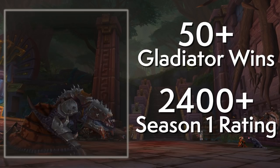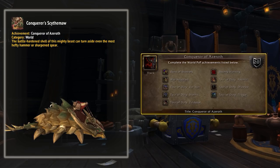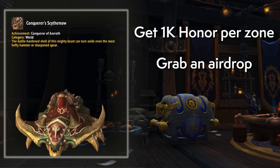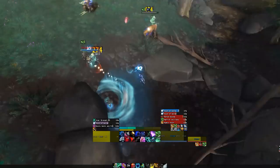For PvP content, if you get 50-plus Gladiator wins at a rating of 2400 or higher, you'll get the Dread Gladiator's Proto-Drake for Season 1. There are other data-mined mounts but not for Season 1. Outside of arena, the Conqueror's Scythemaw comes from Conqueror of Azeroth, a war mode achievement involving earning 1,000 honor in each zone, grabbing an airdrop, hunting bounties, and playing with a party. The best way to do this is to get a bunch of friends and go on the warpath.